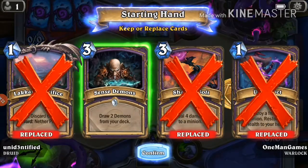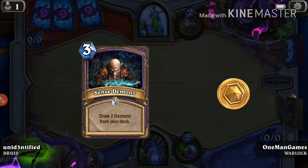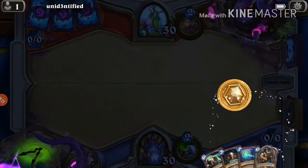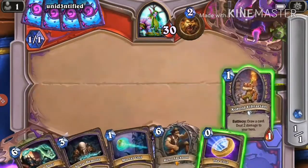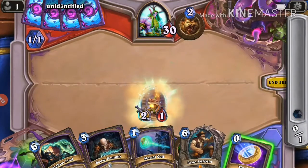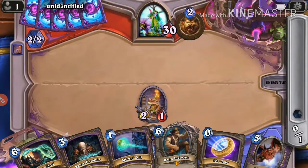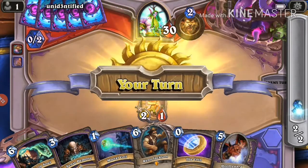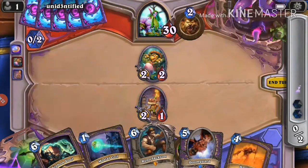Okay, same as always, we're gonna throw away Dark Pact. The reason is it doesn't have early game application — we're only using it for a late game heal. If you think about it, Dark Pact is sort of like the old GvG card, the Ancestral Healing — it's like a one mana version of that card except you have to kill one of your own minions instead of summoning a 3/3.